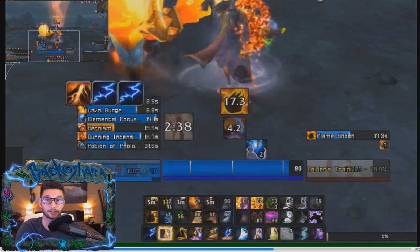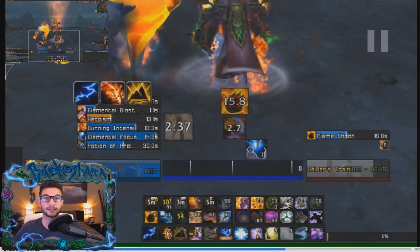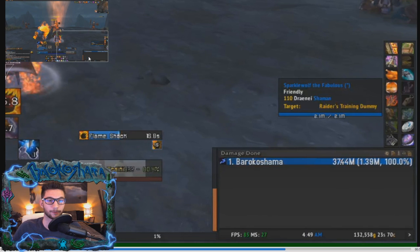This is where we expend those Stormkeeper stacks to buff our Lightning Bolt — getting rid of our Lightning Bolt stacks as well as the Power of the Maelstrom stacks. After that, we immediately cast the Lava Burst proc that comes up, then expel all the Maelstrom we've built up a second time with Earthshock. There's a lot happening, but when you grasp every portion of it, you've learned your Haste durations and cast times and have a feel for everything.